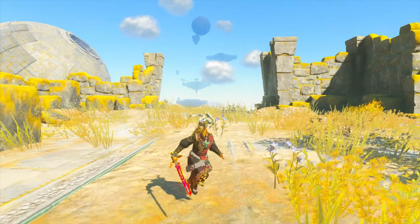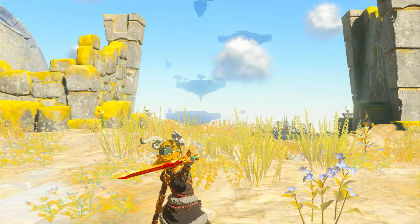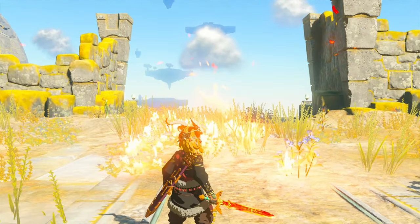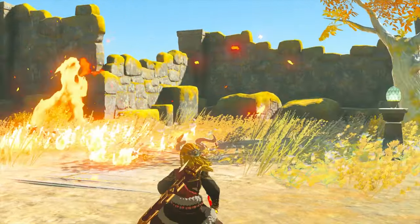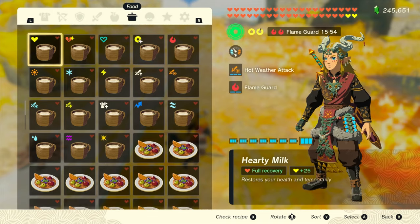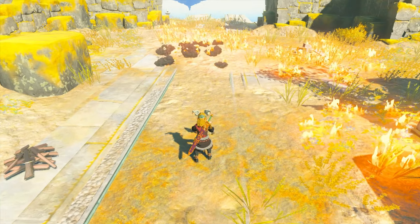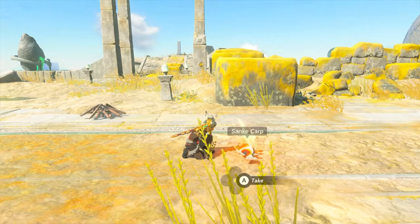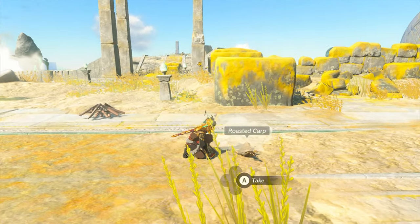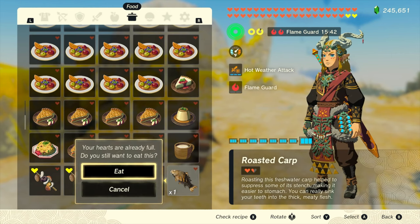Another thing that's been changed is the sword beam, and this is really cool. If we do what we'd normally do to shoot a sword beam with the Master Sword - oh my god, it just turns into a freaking fireball and burns everything in its path! We could probably cook some food with this - let's get out an Irridescent Carp. Overkill, but yes it cooks it.